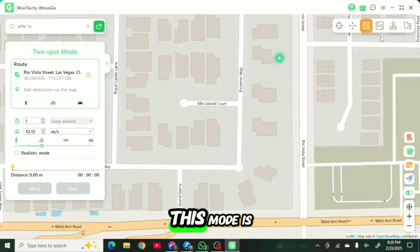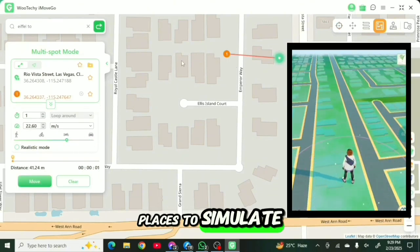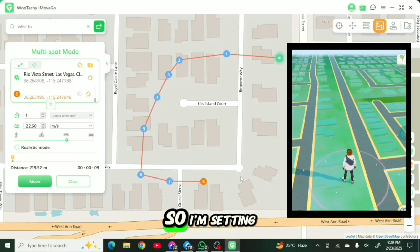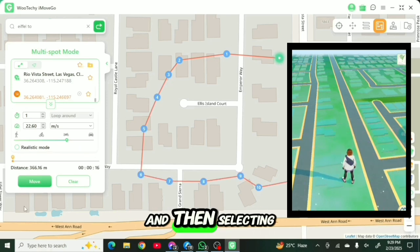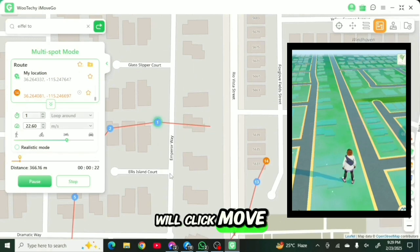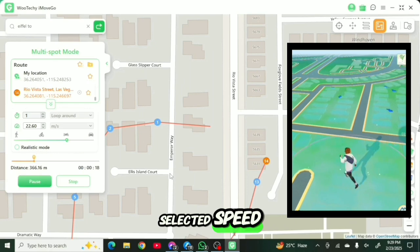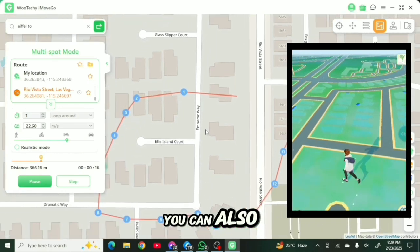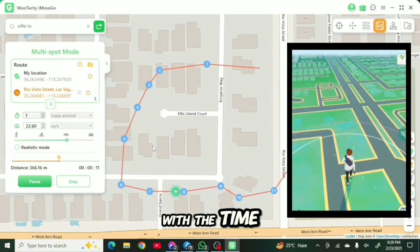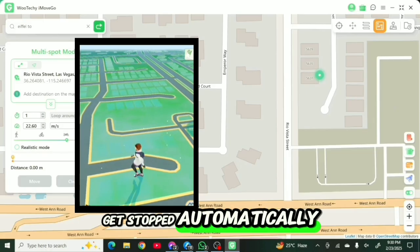Now we're going to talk about Multi-Spot mode. This mode is similar to Two-Spot mode, but the difference is that you can set multiple points across different places to simulate your location. I'm setting 7 to 8 points on the map and selecting cycling speed. When I click move, my location begins moving through every point at the selected speed, and in Pokemon Go you can see my character running along with the time lapse. Once the last point is reached, the character stops automatically.